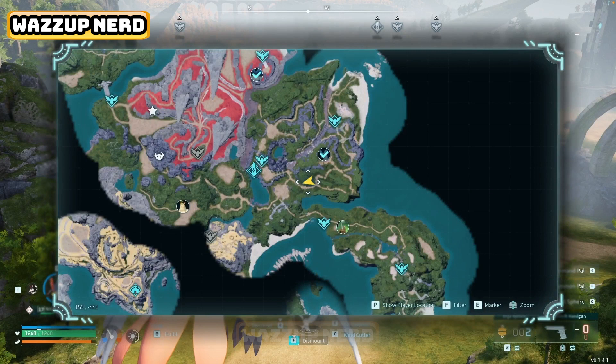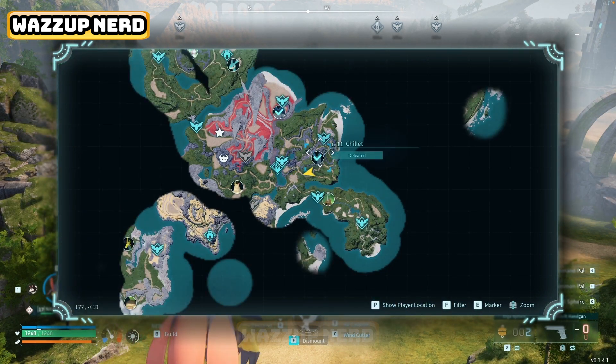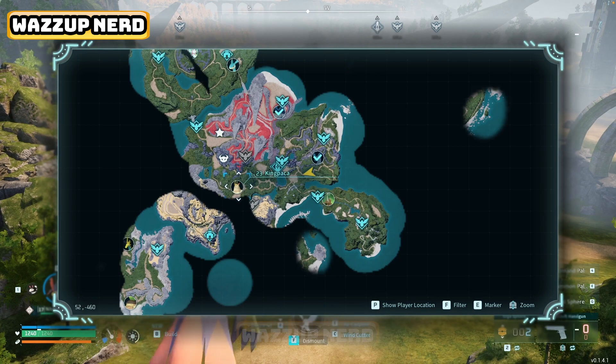You can find the world bosses simply by opening your map and locating their picture. The good news is that they respawn quite quickly, allowing you to keep killing them and accumulating more ancient technology points and ancient civilization parts.